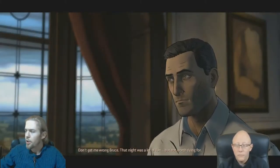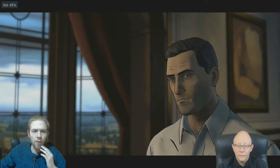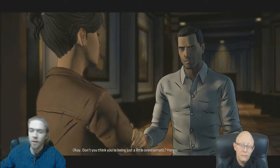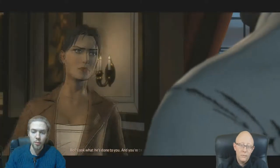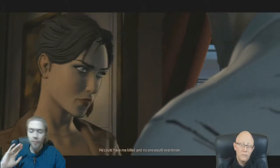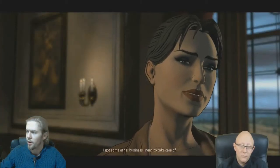Throughout the game you get three major decisions. You get offered a phone call in the asylum — if you use the opportunity to make the call, you can either call Gordon or his lawyers while Zaz kills one of the orderlies, or if you try to stop the fight and do not take the phone call, you will be attacked and nearly killed by Zaz, only to be later saved by the orderlies.